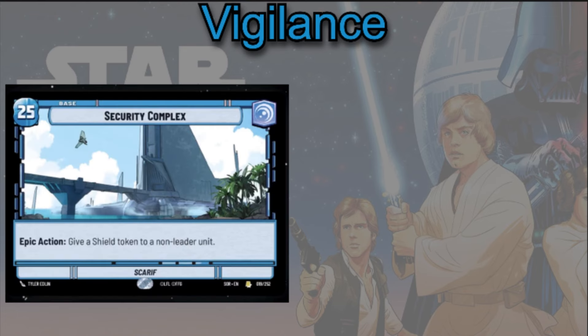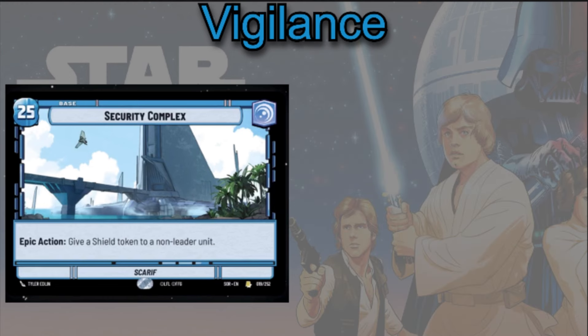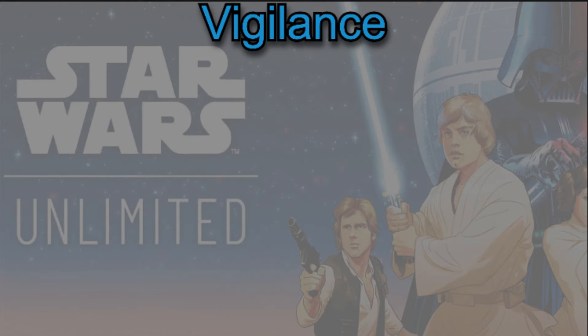The Security Complex is an absolutely amazing base option to use with Chewbacca. Its 25 health and the ability to give a Shield Token to a non-leader unit is going to allow you to keep your Sentinel units alive for that much longer, making them that much more annoying — although Saboteur will just pierce right through that.